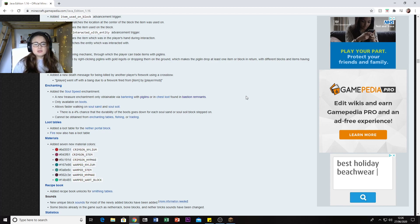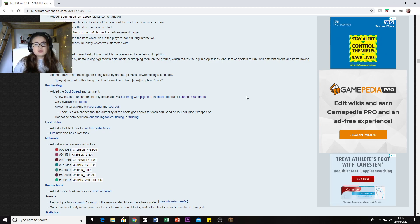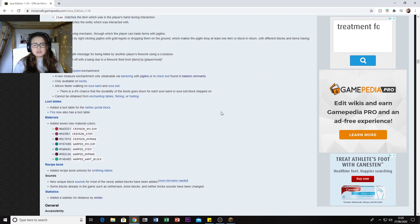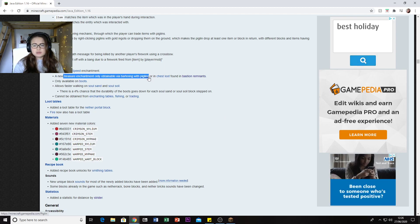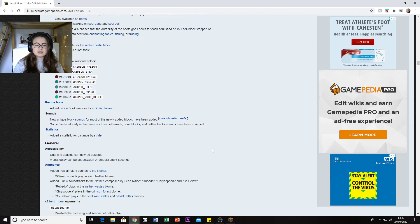There's a new death message for being killed by another player's firework using a crossbow - so you can put fireworks on crossbows and kill someone. The Piglins have crossbows so they technically can kill you that way too. There's also a new Soul Speed enchantment - a treasure enchantment only obtainable via bartering with Piglins or from loot chests in Bastion Remnants, only for boots. It lets you walk faster on Soul Sand or Soul Soil.